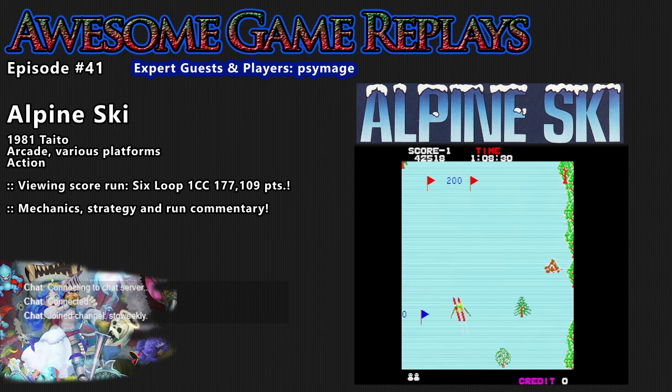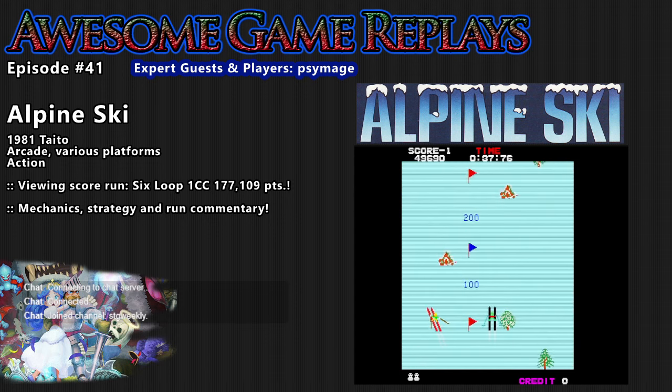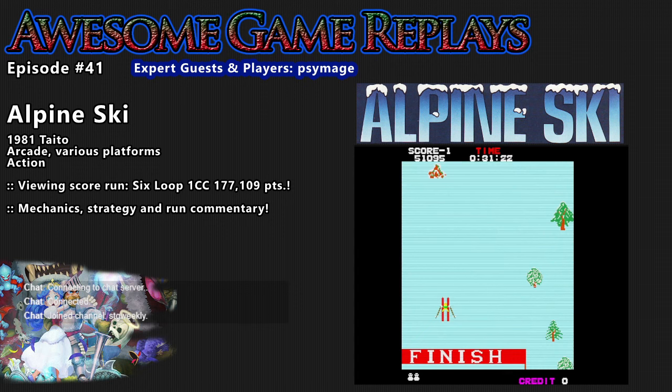So what are the fundamentals of Alpine Ski — what are you trying to do exactly? The point of the game is to get from point A to point B and score as many points as possible while doing so. It's a very simple game — you'll only have one button and a joystick, so you move left and right, and your one button is to accelerate. The strategy is to go fast and go fast as often as you can, so you want to hold that button for as long as possible.